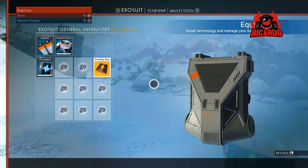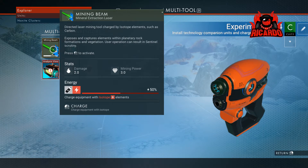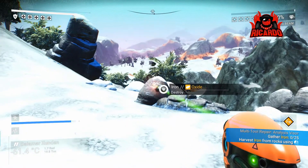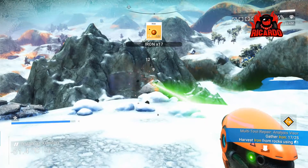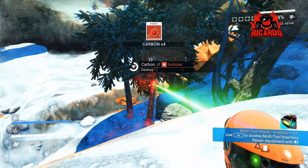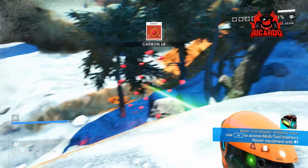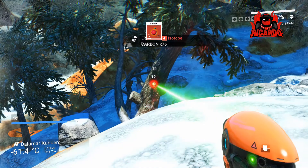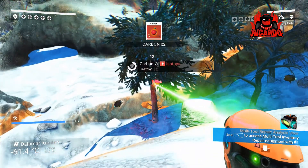The first thing we need to repair on the ship is the launch thrusters, but before that we're going to repair the multi-tool. The multi-tool is the yellow device — a bit like a gun — and you can recharge it once you've got carbon, and repair it once you've got iron and carbon. Shooting trees is a good form of carbon. Seems to be that wherever you are in the universe, trees are carbon — shoot those and carbon will come towards you.